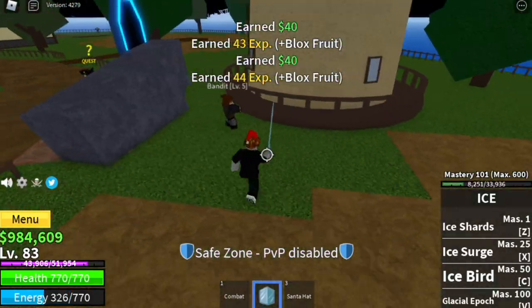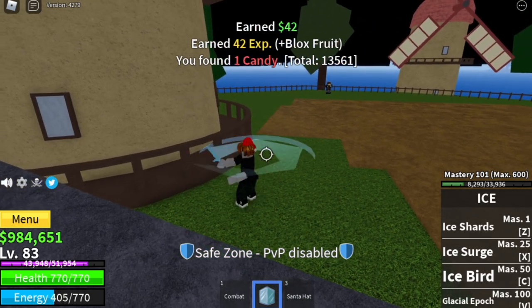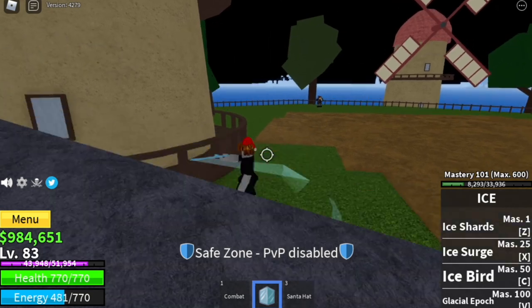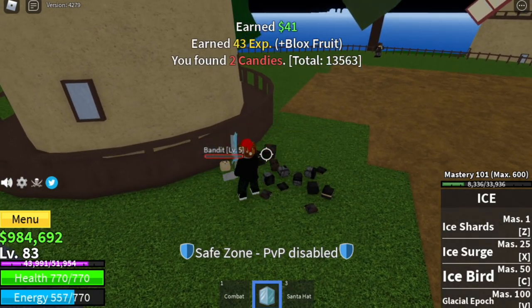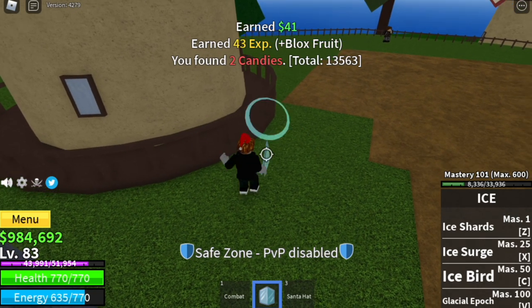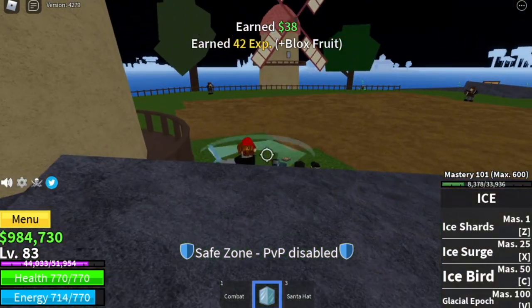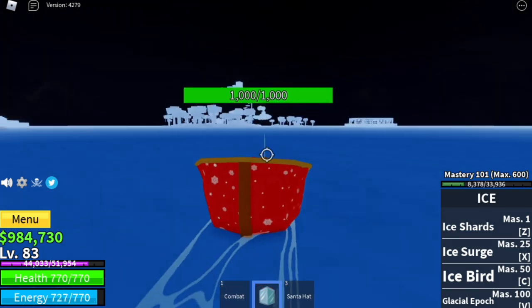Tip 1.5 — just a continuation of this tip. If you can just leave your character here with an auto-clicker, for those Android phone users and Windows, you can leave it. Is there a downside? Yes — even though you defeat bandits, it is not a 100% guarantee that you will get candies.